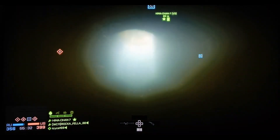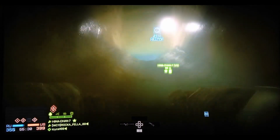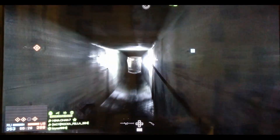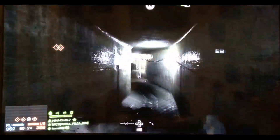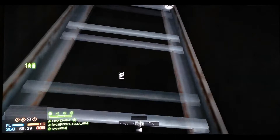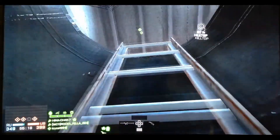After a certain point you come up to the surface again and you can walk inside. After a few moments you'll get the achievement appear on screen — I've already got it obviously so it won't appear on my screen. You can then head up the ladder and take Charlie flag.